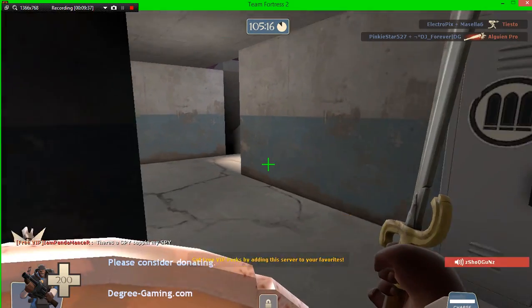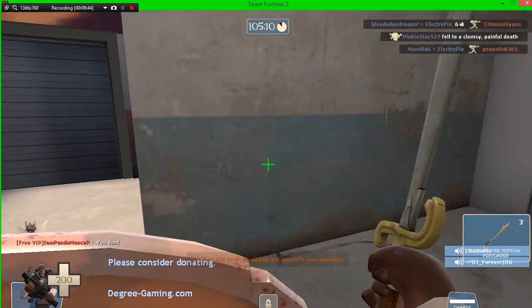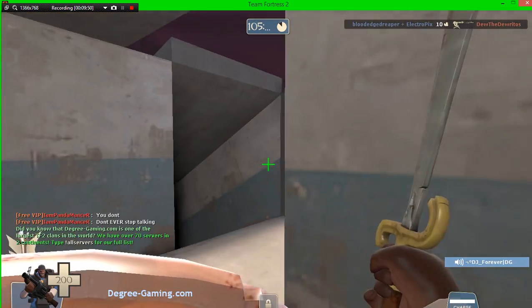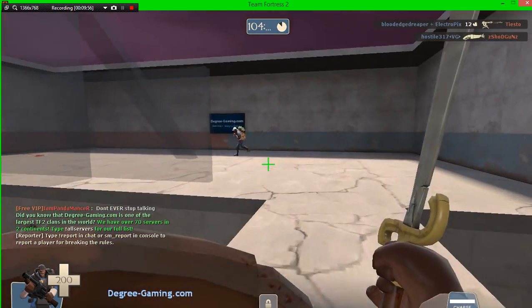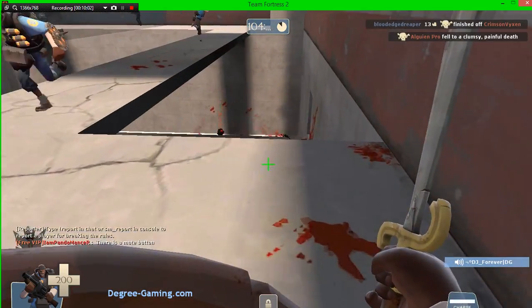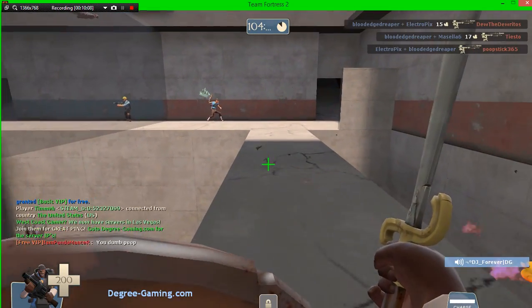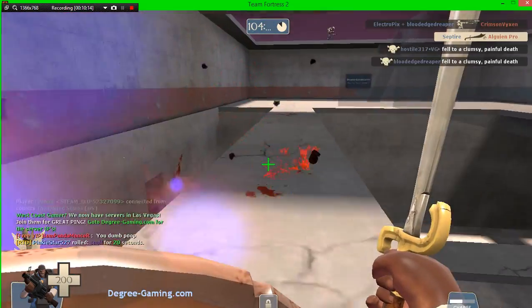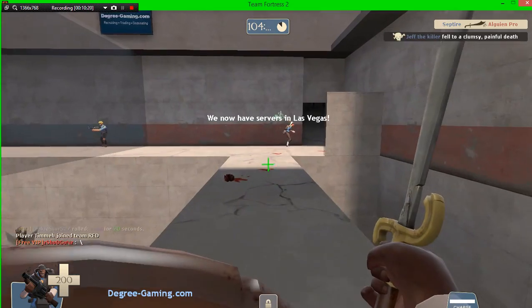Now this is the best Demo Knight loadout. We have the Persian Persuader, the Splendid Screen, and the Bootlegger. The Persian Persuader is chosen because it gives you health whenever someone dies. The Splendid Screen is chosen because, if you miss a swing, it charges into them as a last resort. If someone doesn't go down from my hit, the charge can get the kill. The Bootlegger gives you some turning control.